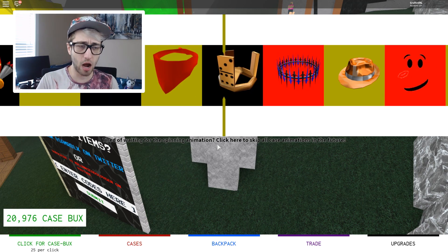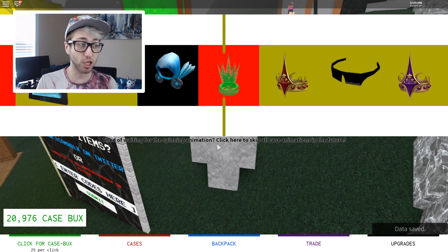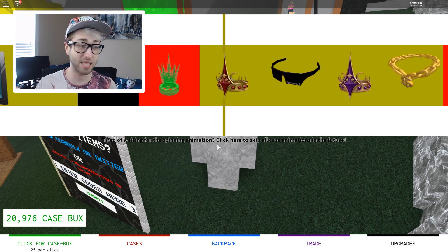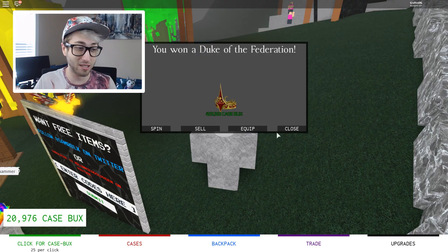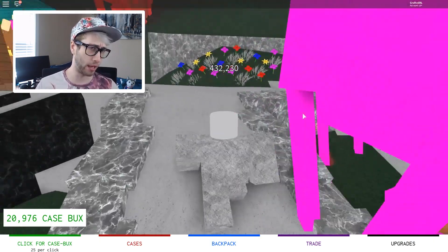There we go, we've got it. I'm hoping that this is worth like millions of points. Is black super rare? It looks super rare. Yellow must be the most common, I think. That's a cool crown. But 429,000! That's perfect. That works for me. That's a lot of cash.